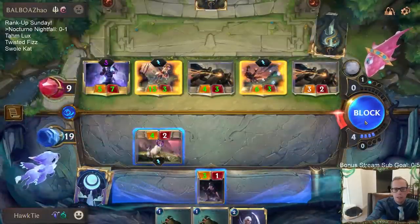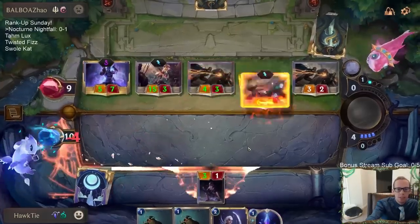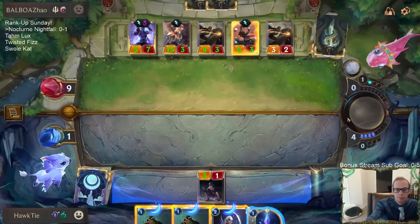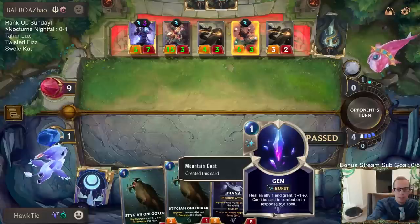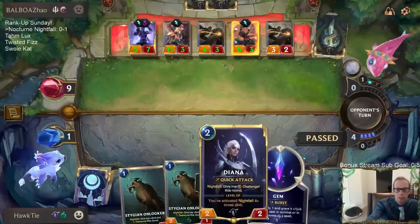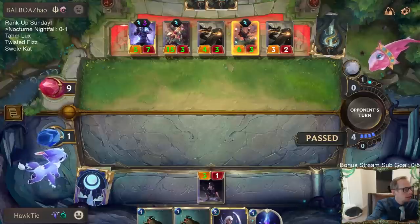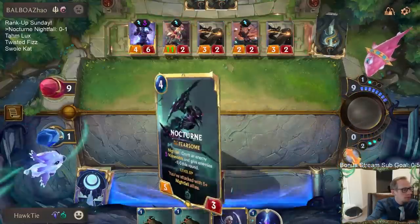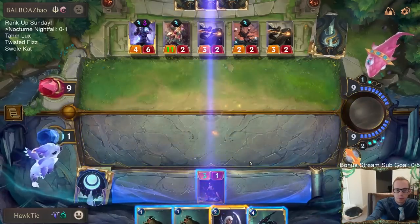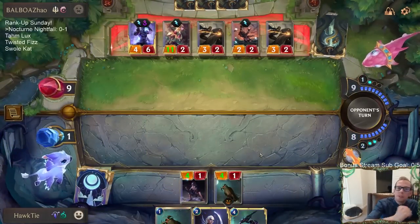I need to draw a Nocturne. What I need is Nocturne. I'm blocking like this so that I gain a gem so that I can start with a gem next turn. Honestly, Cygnus is kind of what I need — maybe we could draw another Unspeakable Horror that gets me Cygnus. We'll see if Nocturne can work.